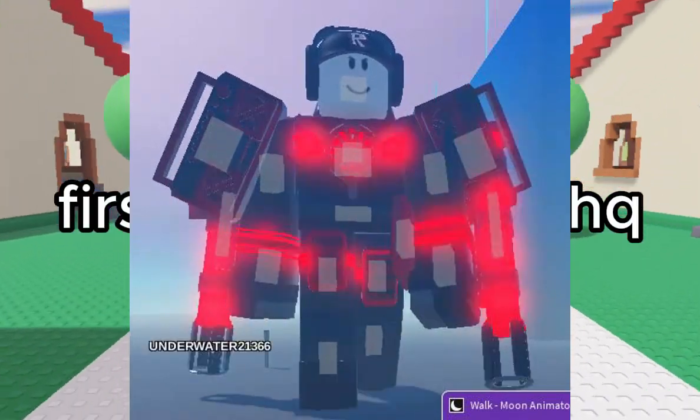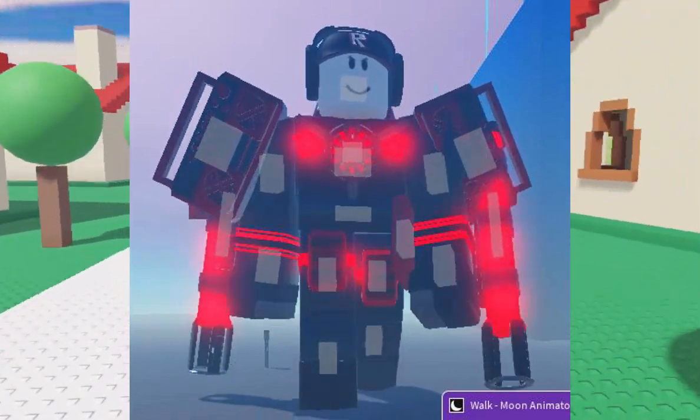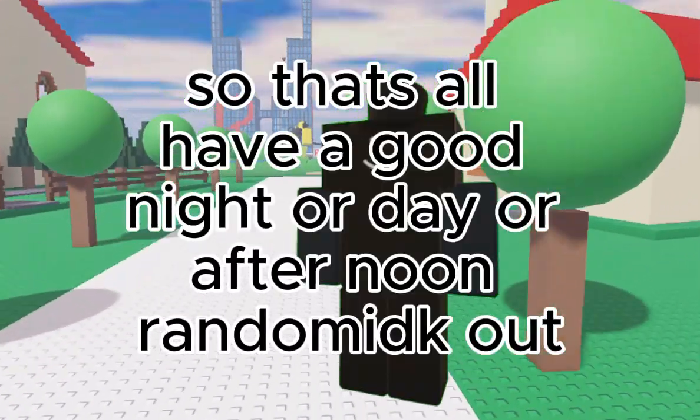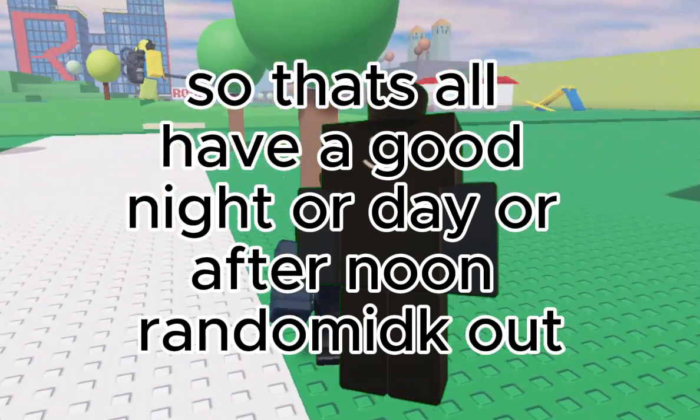This bit is the walk animation of Typecast, and it seems like they just started playing. We can also see the lobby in the background. That's all — have a good night, or day, or afternoon. I don't know, out.